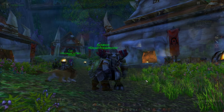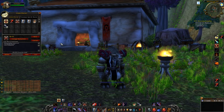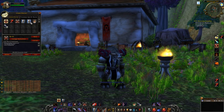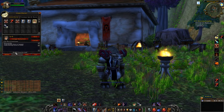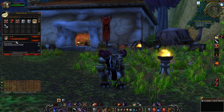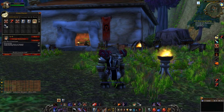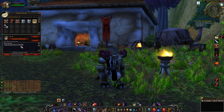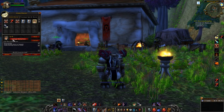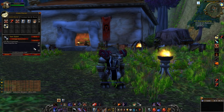I'll show you guys how these macros look. I have them up here — the sword and shield one has 'show tooltip,' which just shows you the picture of the shield, and then slash equip. You can actually shift-click whatever items you're wanting to equip in there. That's how you do the sword and shield one.